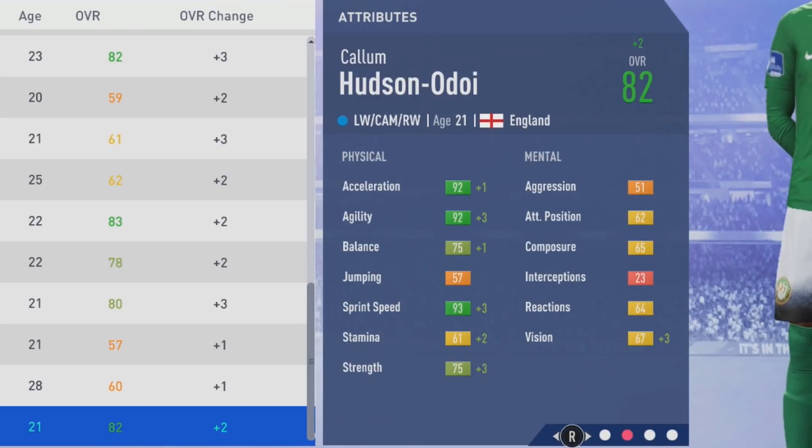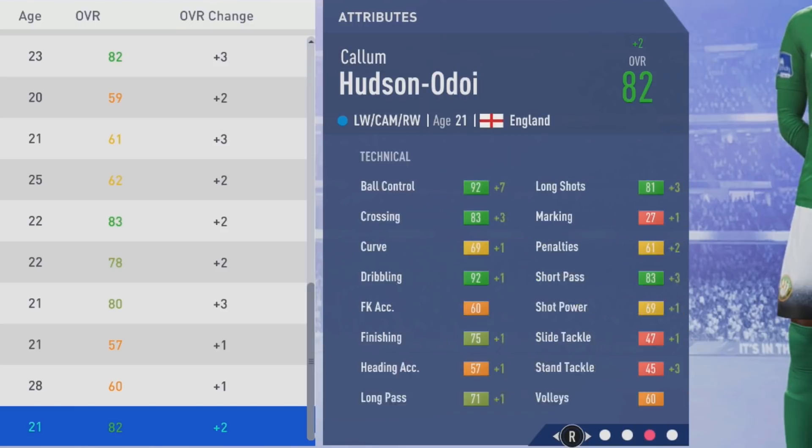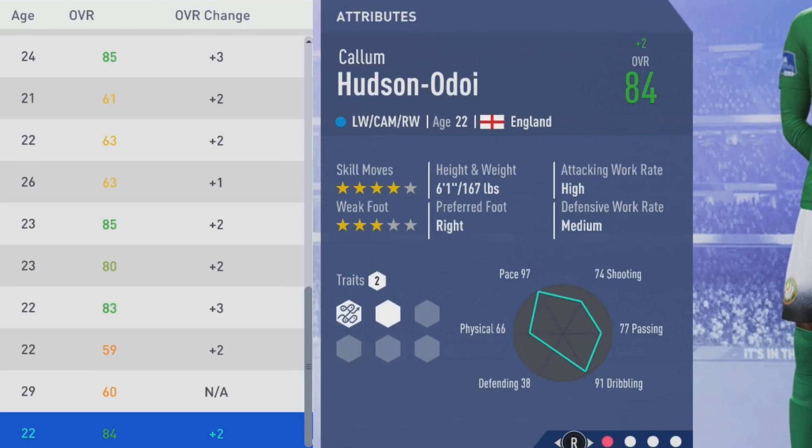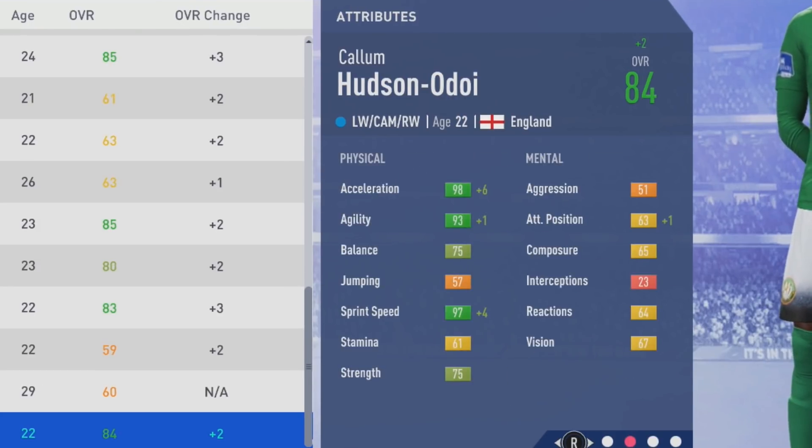Looking a lot better here at age 21, 82 overall. Agility up by 3 points, plus 1 to acceleration and balance, sprint speed up by 3 along with strength, and stamina up by 2. 75 strength is good — you're going to see highlights where he's holding off a defender with his strength. Especially going up against fullbacks, you're not going to see too many fullbacks above 70 strength, so that's a good sign having that type of strength.